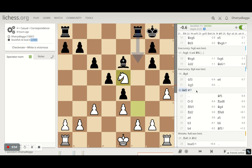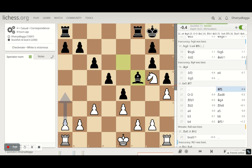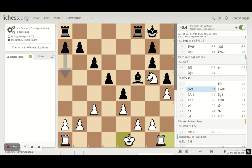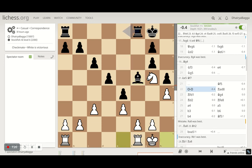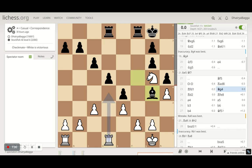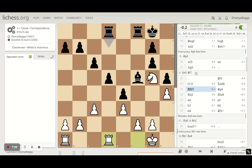So I rather chose to play knight on g5, attacking the bishop as well. It plays bishop to f5, which saves the pawn but also ensures the attack won't come on f5. Due to that, I could castle, which was probably the right move. The computer is suggesting I could have played a4, but I wanted to first castle to safety. It tries to get the rooks on the center file, which is semi-open. So I just place my rook in front of the rook.